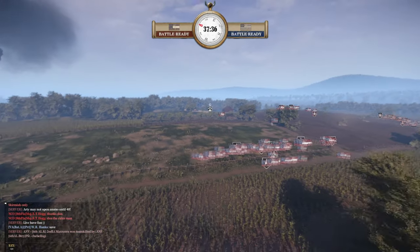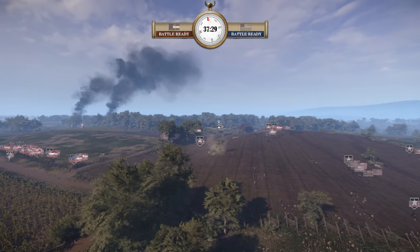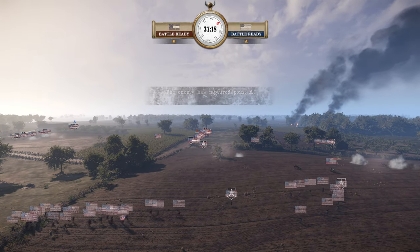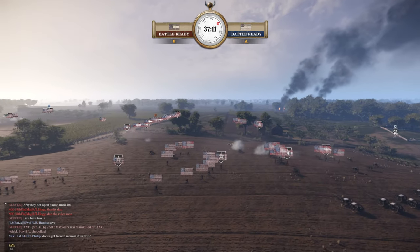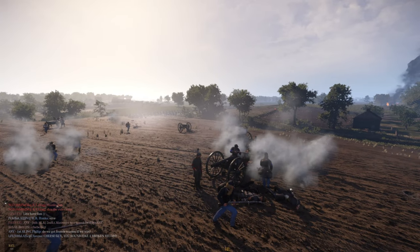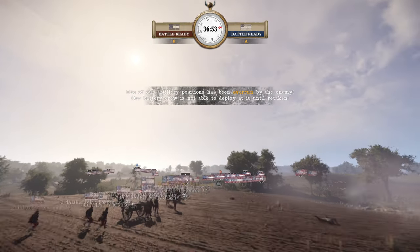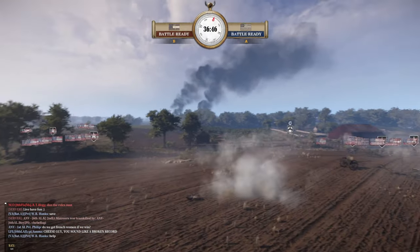So the Union are going to run up the hill to the Confederate artillery. The Confederates have now completely taken the B point, whereas the Union are going to take that artillery, and they did also send a unit to A point — so it's completely evened out. Artillery on this map is going to be difficult just by the nature of the map and the game, having to move constantly, and there's Carl calling the sophisticated order to run.